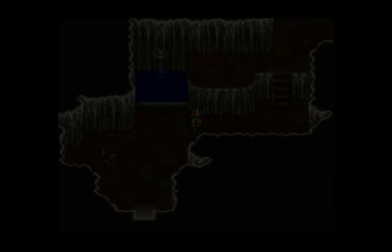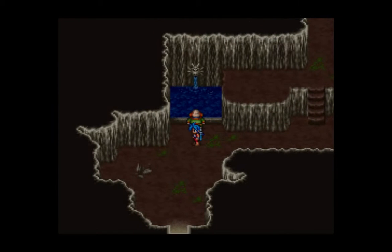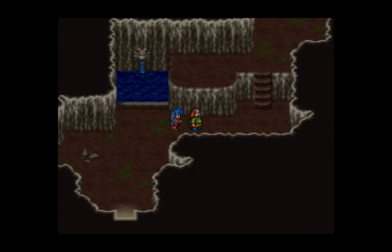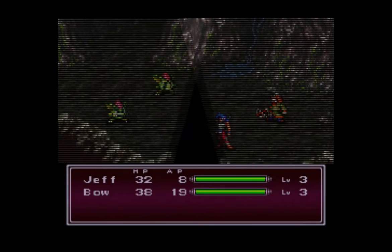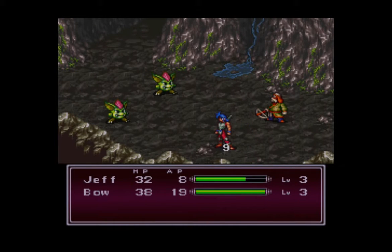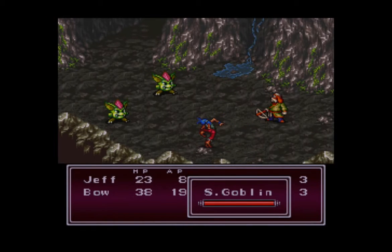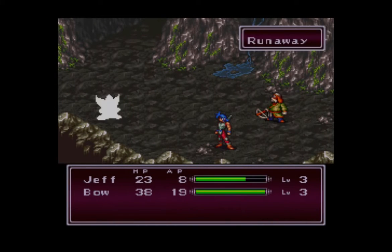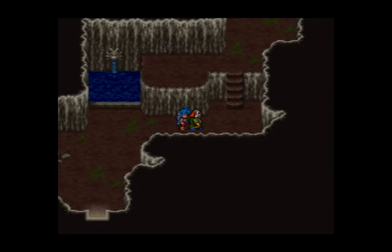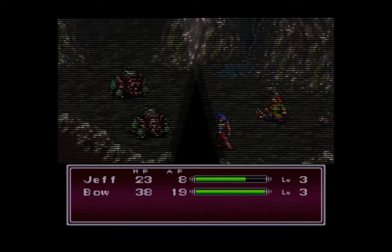Sometimes it helps to be lucky. If you get poisoned, just use the healing fountain. Poison actually decreases your HP really fast on the field, so it is still a dangerous status effect even if it doesn't really do anything in battle. More small goblins — there's just one more type of enemy I'm looking for around here and then we can move on. It's pretty unfortunate when the small goblins run away because they actually give out pretty good money.